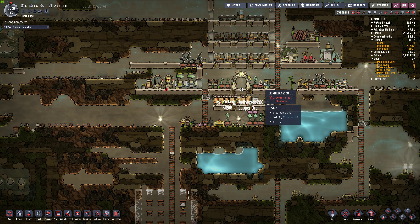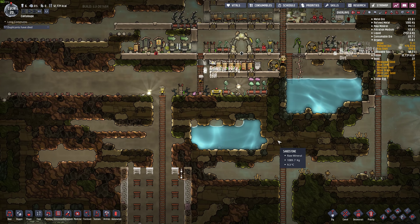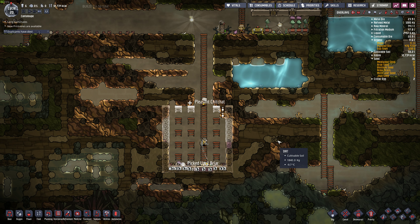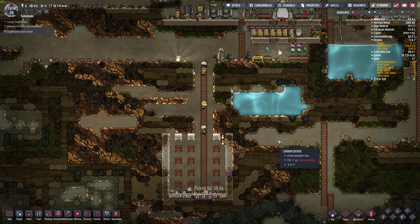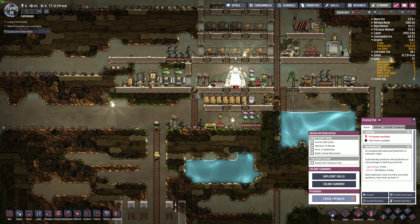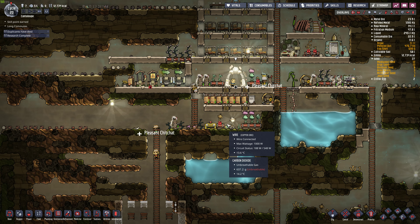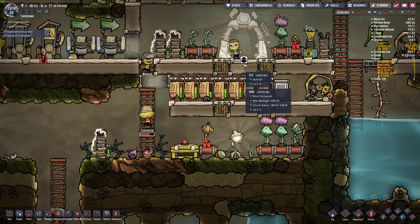This oxygen diffuser should be high priority, because without oxygen we will expire. Oh, we got a new dupe to replace our fallen comrade. Let's see - anemic, diver's lungs. Okay, welcome, Turner. Let's give you something to do. You like carrying. Farming - good.